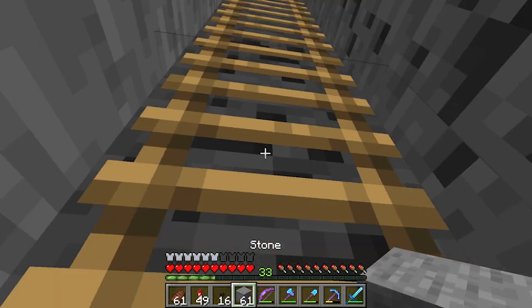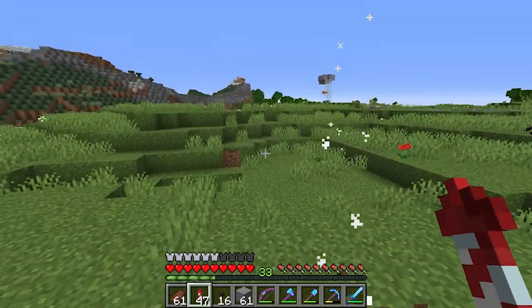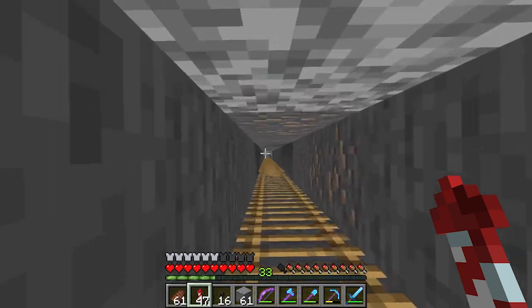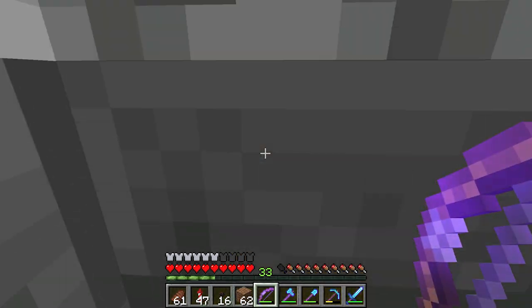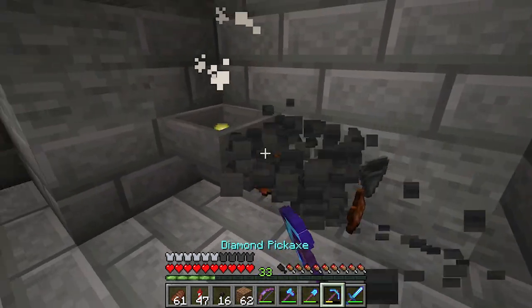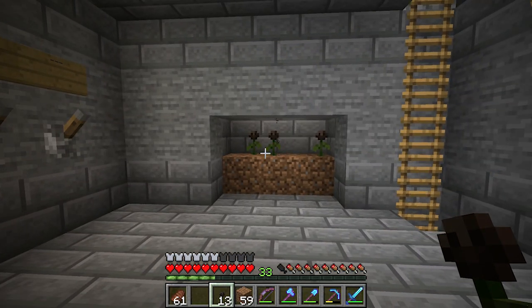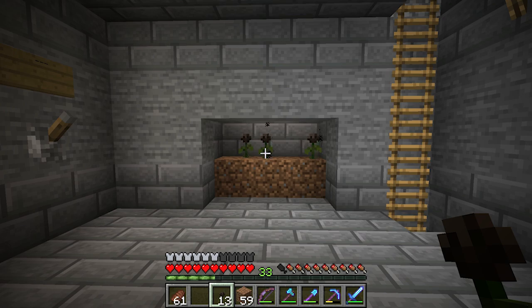Oh, I went down the wrong ladder — there are two ladders over here and you have to go down the right one. Okay, now into the spawner. If I get rid of this guy and put the dirt down — put that right there. I've never used wither roses in a spawner like this before, so I want to see how it works. The mobs should be flowing — yeah, the mobs will be here in just a second. Nothing... wait, there we go — they're dying almost instantly! Wow, that's really fast. This could definitely be a great AFK mob grinder.